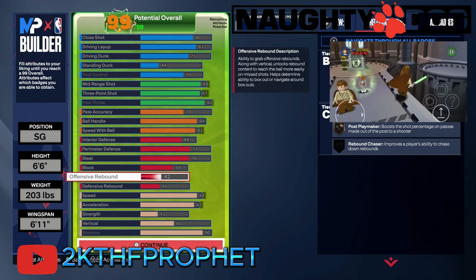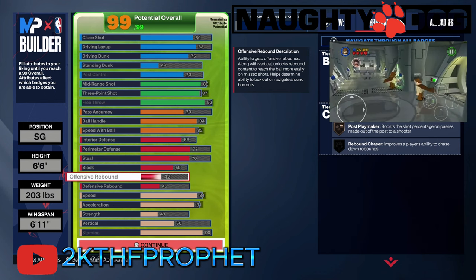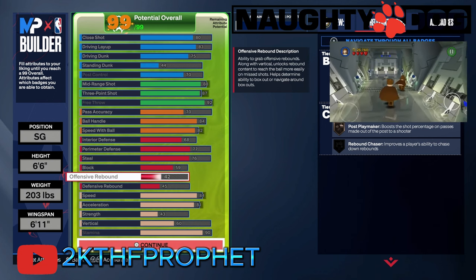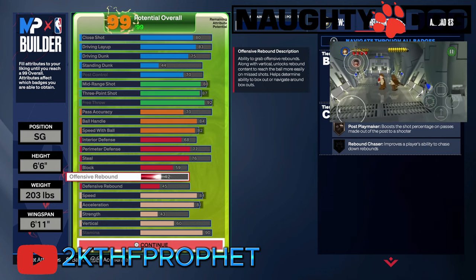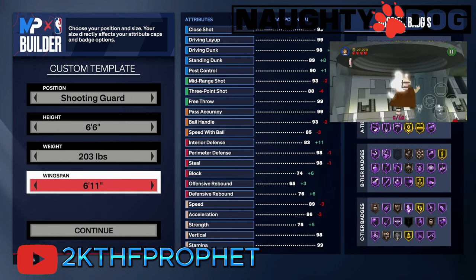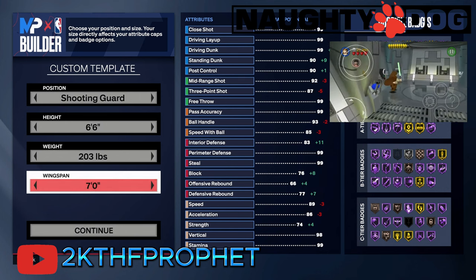This is a very fast build for a 6'6" player — about 203 pounds. I went with a seven-foot wingspan, which helps me shoot over defenders. I'm pretty sure I went with an 88 mid-range, and that's all you need — you will make every single pull-up mid-range endlessly, and that's what this 2K is really about. I also have a little drive and layup so I have a second weapon in the paint and can finish consistently. I raised the dunk slightly just to get a little more vertical.